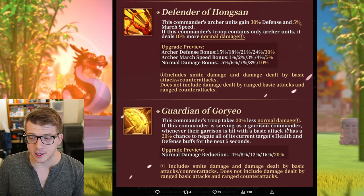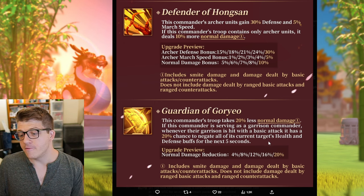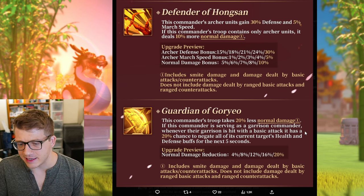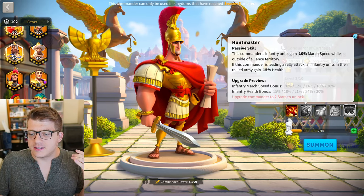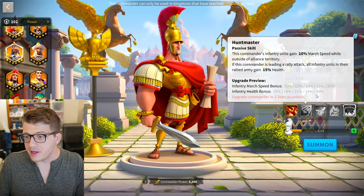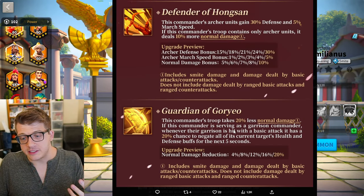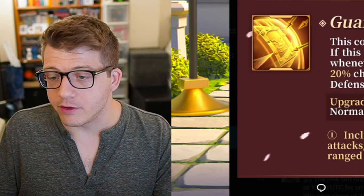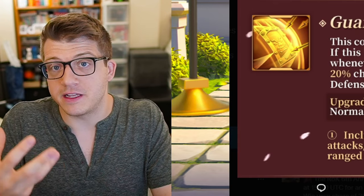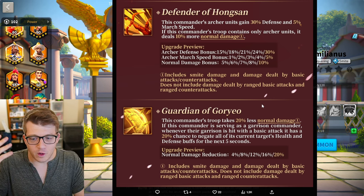It says if this commander is serving as a garrison commander — so this will not work in the field — whenever their garrison is hit with a basic attack, it has a 20% chance to negate all of the current target's health and defense buffs for the next five seconds. It is literally negating the rallies' — or swarming troops' — defense and health buffs. If we look at Sepio Amelianus's second skill, he gets a 30% infantry health bonus if leading a rally attack, so it's possible that 30% bonus could be removed. Whether the word 'buffs' applies to permanent bonuses versus timed buffs, we'll have to wait and see.